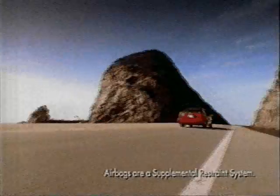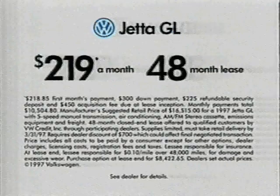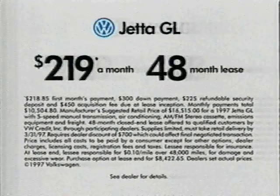The Jetta's a real German road car with plenty of room for four carbon-based life forms. It's got dual airbags, daytime running lights, and side impact door beams, because in real life there is no reset button. On the road of life, there are passengers, and there are drivers.